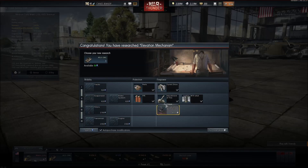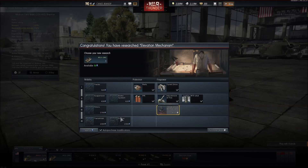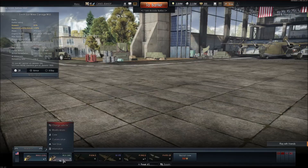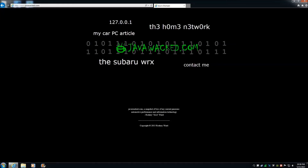Alright, well we got elevation mechanism. Let's do engine — purchase, because I got like six or seven more free repairs. Alright, that should be good for now. I'll talk to you guys later, peace. This episode brought to you by JavaWhacked.com, the official sponsor of the Cam BeanDip YouTube channel.